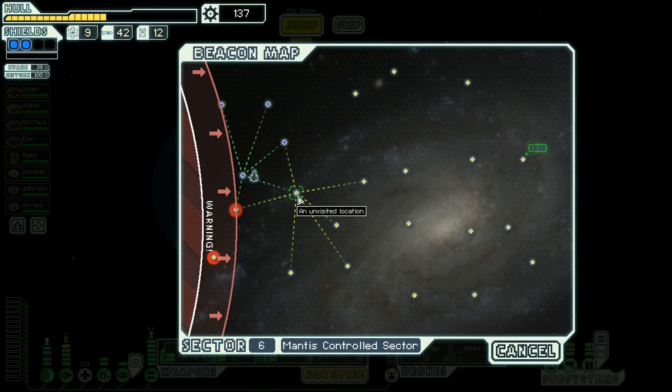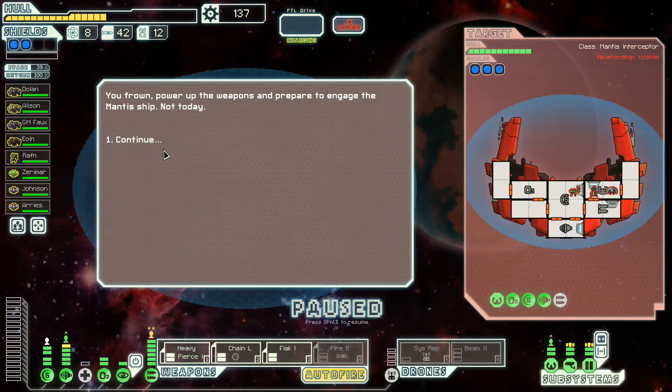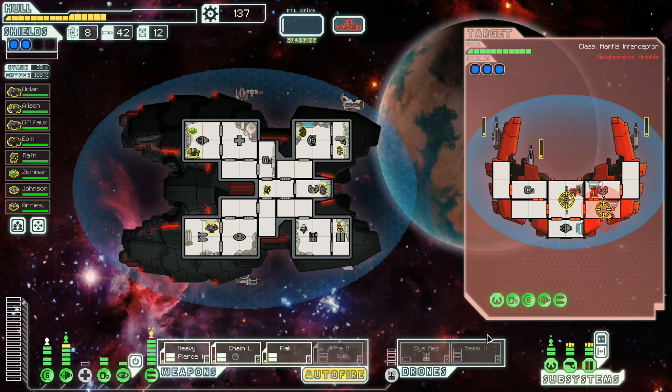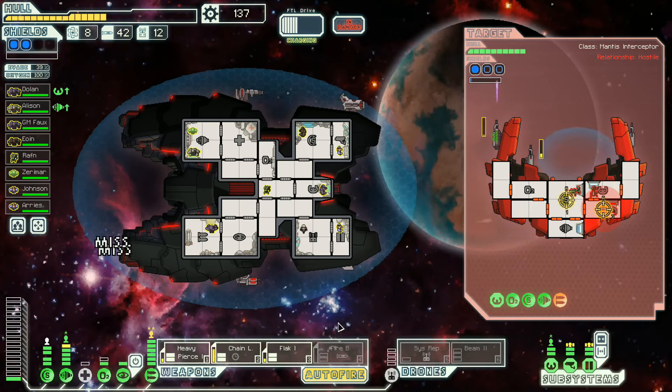Let's go. We could use a store soon — that could be kind of nice. Aid the civilian ship. Of course we're going to aid the civilian ship. Flak, hit the weapons. Chain laser, also hit weapons. Heavy Pierce, go for shields. I'll send the beam drone in a sec. Maybe we should send the beam drone sooner. All the miss — so good.